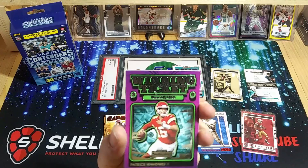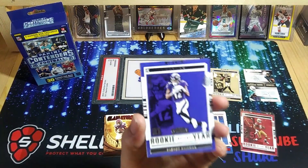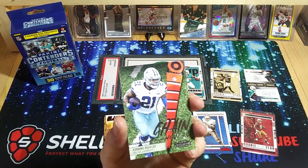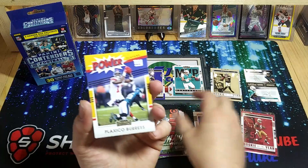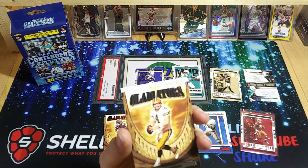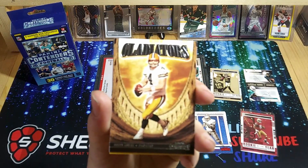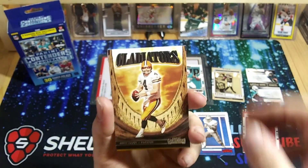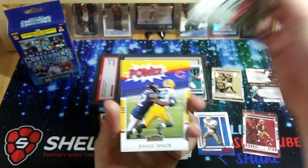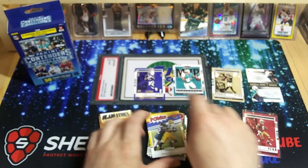It looks like they have a huge variety of cards in Contenders. Rookie of the Year — Rashad Bateman, we also pulled him. Another Chain Movers — Zeke. Plaxico Burris — shot himself in the leg. There's a Brett Favre Gladiators — sweet deal, in the Packers uniform but still a cool-looking card. And them Gladiators, Michael Thomas Chain Movers, and a Khalil Mac Power Players.